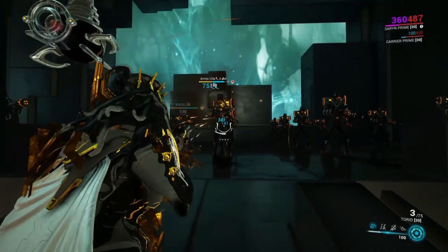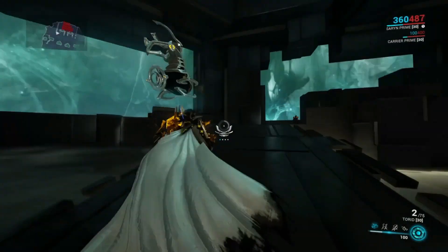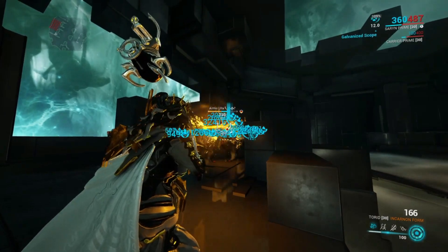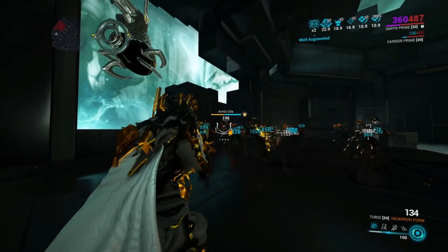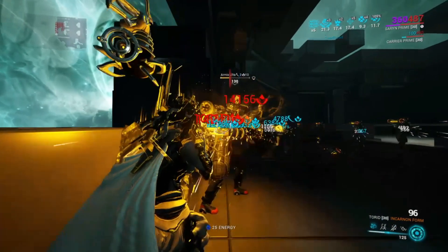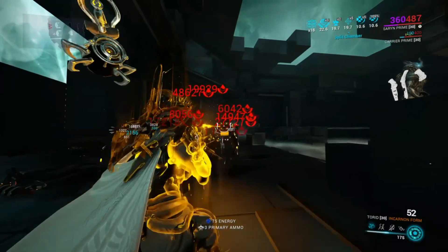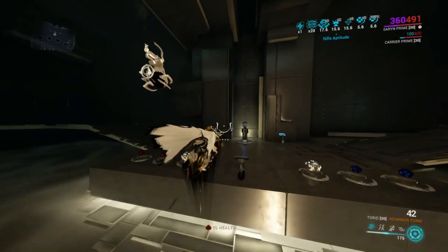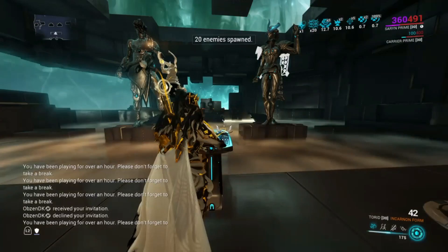Once the bar maxes out you activate it and you have the Incarnant form of the weapon, which is a beam. As you use it, as most of you know, it drains the ammo shown beneath the crosshair — that's how Incarnant weapons work, just using the ammo. That's normal.